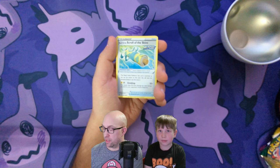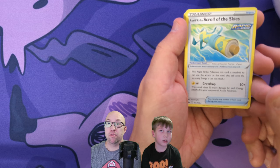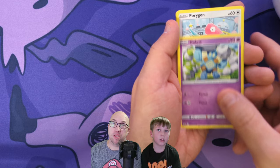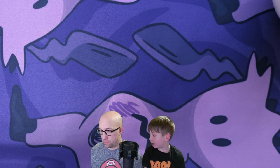We're gonna zoom in so we can see the cards a little better. There we go — Scroll of the Skies, Clawitzer, Crabrawler, Galarian Farfetch'd, Porygon, Grookey, Marill, Larvesta, and Golurk in the non-holo. All right, open the pack — yep, Evolving Skies.